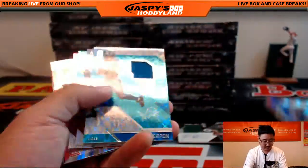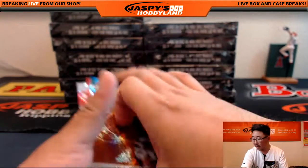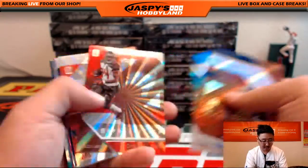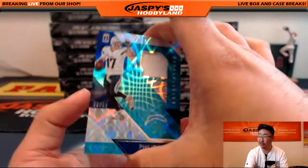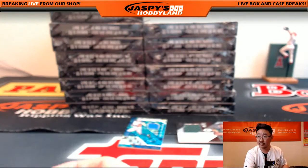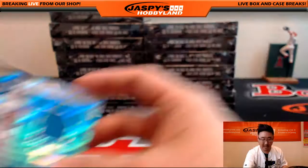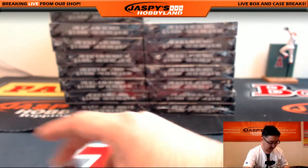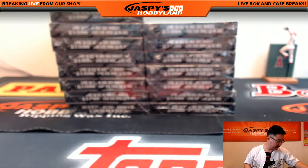Matty K looking for a Joey Bosa out of here. There's Eric Ebron, 13 out of 199 — going to the Lions, that's Sean White. Should be one more relic — there it is, Phillip Rivers for Matty K, 91 out of 99. So Chargers, Lions, and Packers. Nice start! Second box coming up.